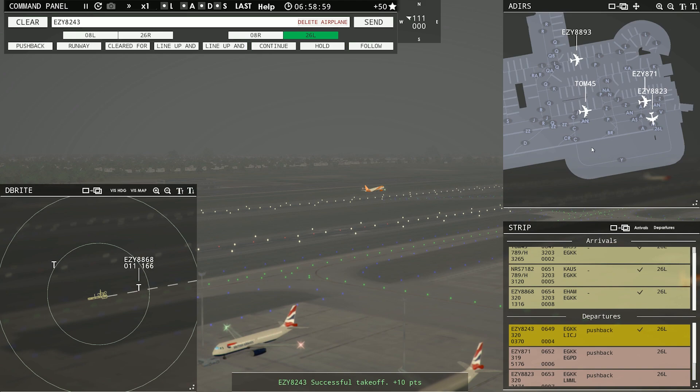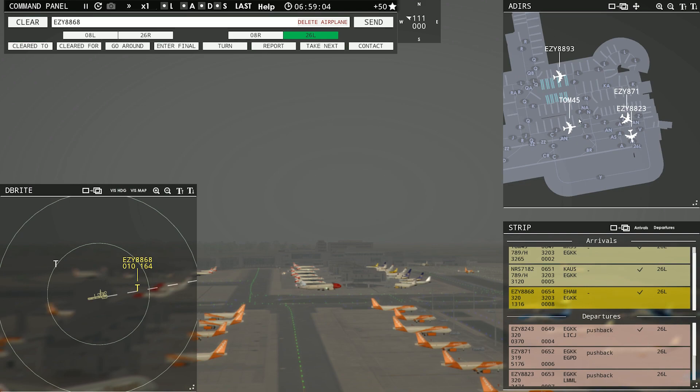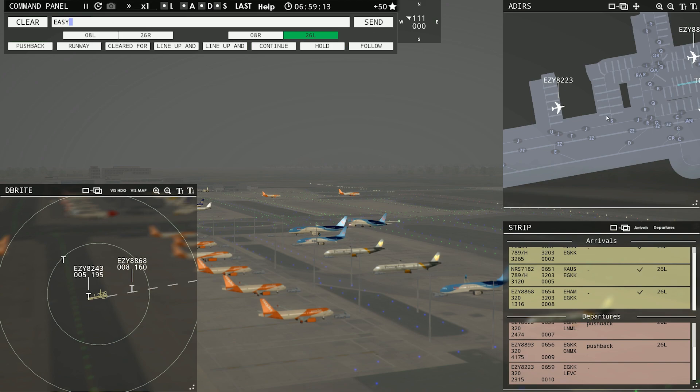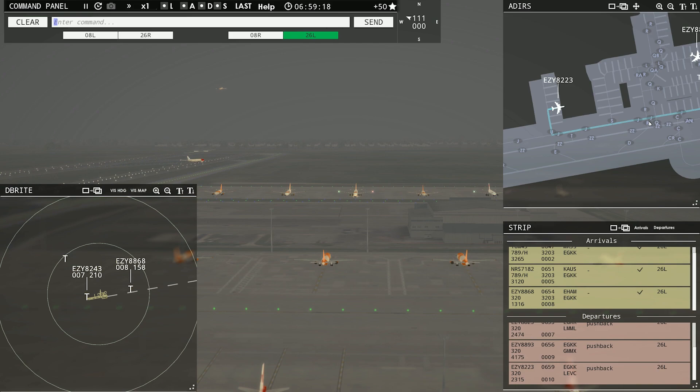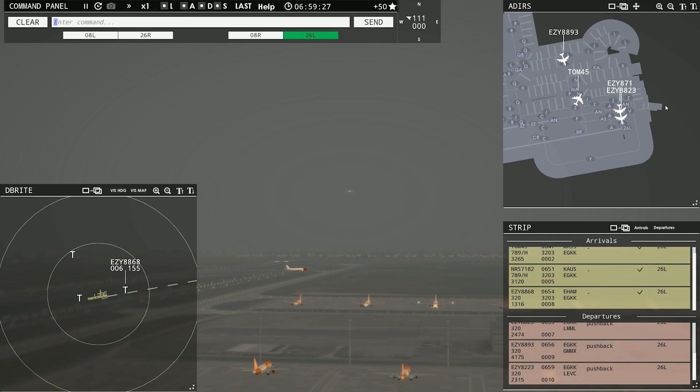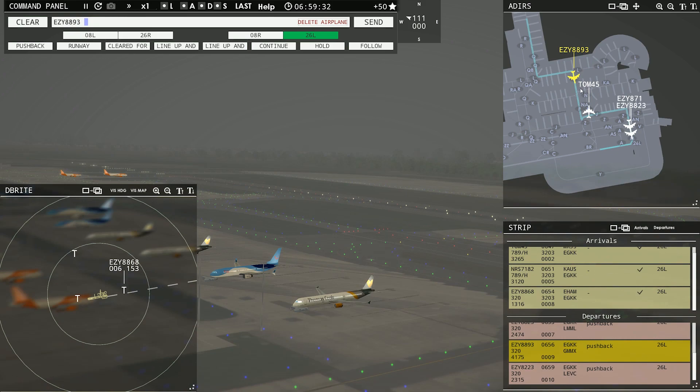Easy 8223 requesting push and start. Easy 8223, pushback approved, expect runway 26L. I feel like I should have a British accent when I'm doing this. Easy 8243, contact departure, good morning. He's going, TomJet's going up there. That beautiful 787. There's our EasyJet coming in. Virgin 6-4 with you, runway 26L. Virgin 6-4, runway 26L, clear to land.